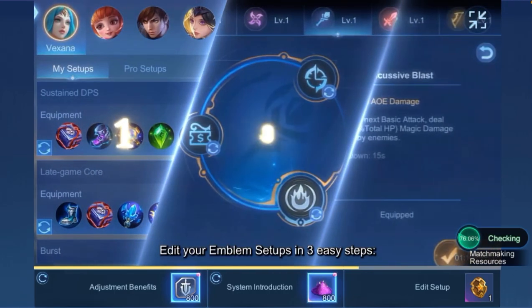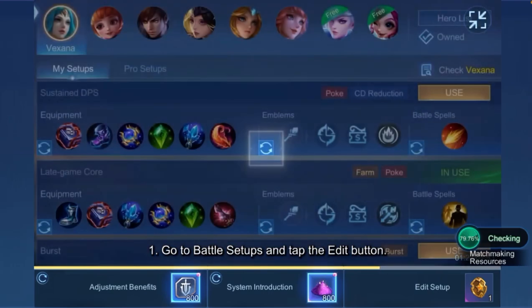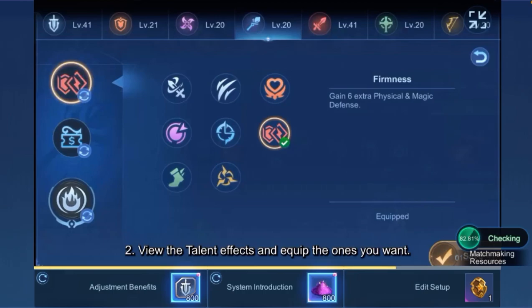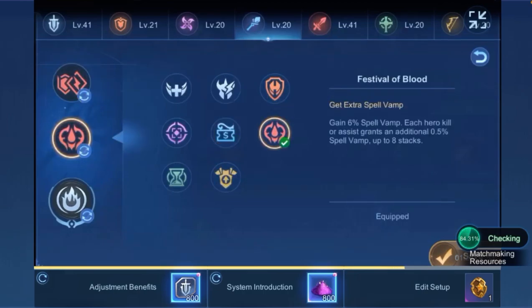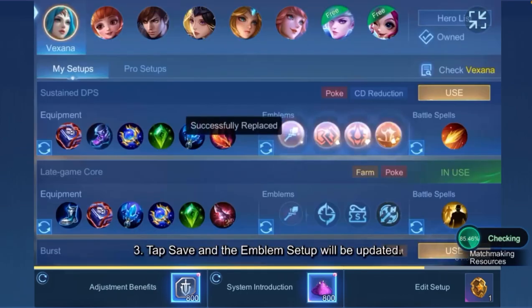Edit your Emblem Setups in 3 easy steps. First, go to Battle Setups and tap the Edit button. Second, view the Talent effects and equip the ones you want. Third, tap Save and the Emblem Setup will be updated.